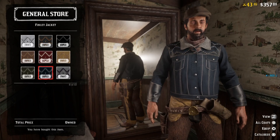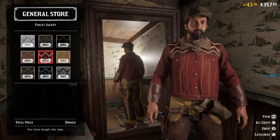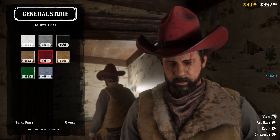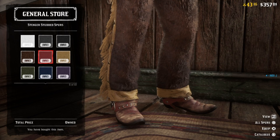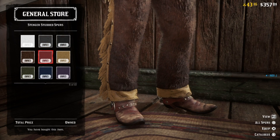The Finley jacket is available for Xbox One players — it's around $93. The Cold Wall head is also available for Xbox One players, and you can also play Rodeo and stuff with it, around $100. The studded spurs are also available for Xbox One players at around $52.